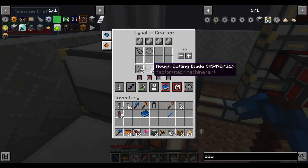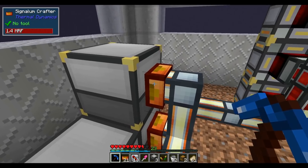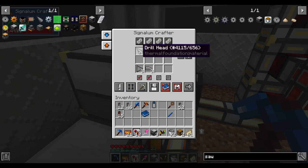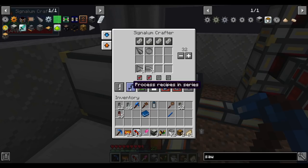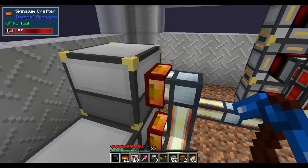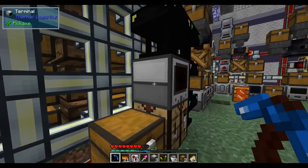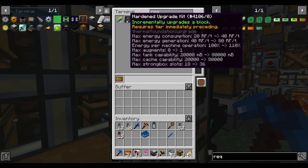Since the machine can only handle one recipe at a time, put it in series mode. In parallel mode it tries to insert both items simultaneously and one just bounces — I'm not sure if thermal logistics retries bounced items like logistics pipes does. I'll set the stack limit to 64, and now we can order rough drill bits and rough cutting blades.